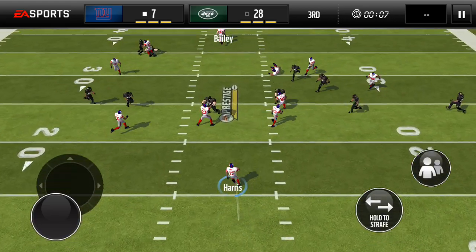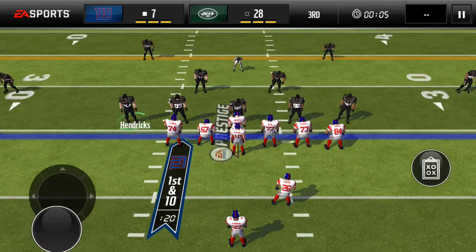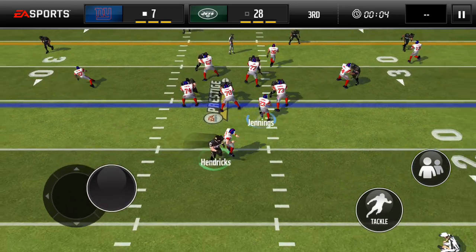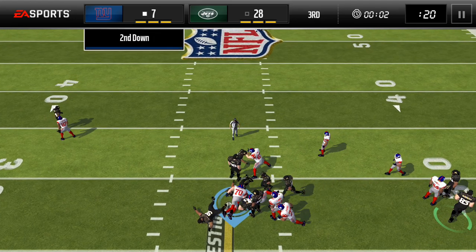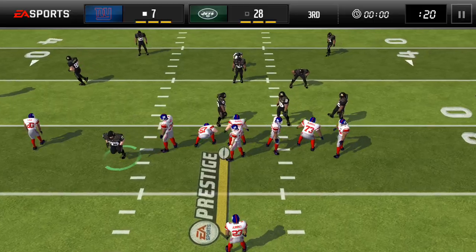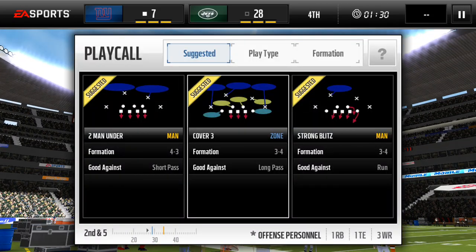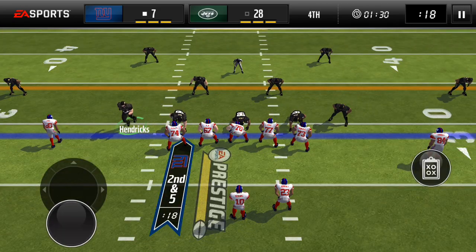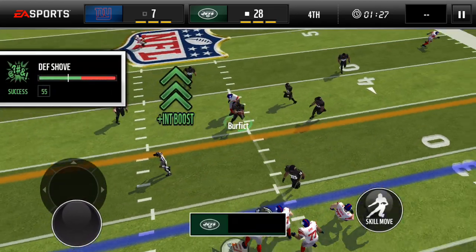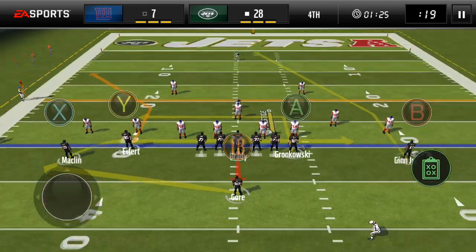Dwayne Harris needs a good return here — we'll get no farther than the 25. The Giants really need to score all of their possessions and stop us all of their possessions, so this is a nearly impossible comeback. We should have the victory sealed. Fourth quarter, minute 30 to go, they're down by 21. But Vontae Davis with the interception — that completely seals it up.